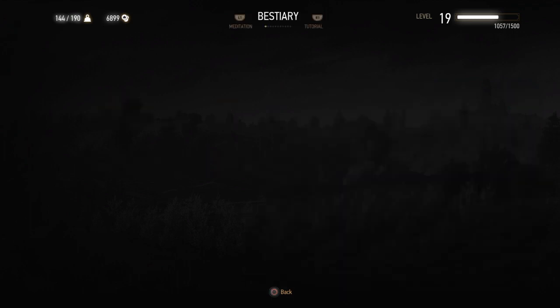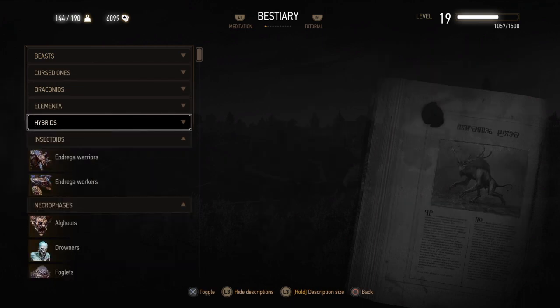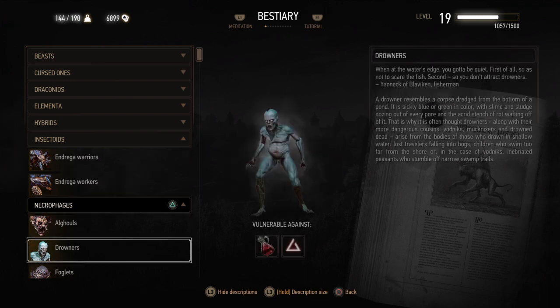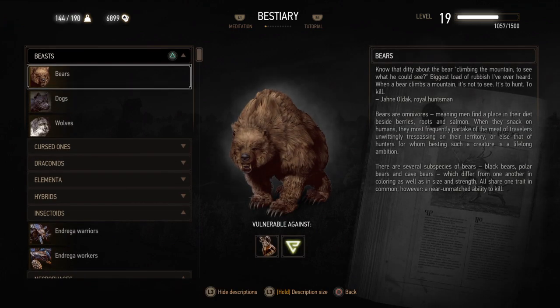And the bestiary comprises all the monsters you will be encountering. These are categorized among beasts, cursed ones, draconids, elementa, hybrids, and insectoids. For example, if I'm facing a Drowner, I'll go to the bestiary, read about the Drowner, and see what the Drowner is vulnerable against — so I'll be seeing the necrophage oil and the Igni sign. If I apply necrophage oil on my silver sword and I apply the Igni sign, then I'll be easily able to fight it. So I'll be showing you how to utilize this bestiary to maximum effect while fighting them.